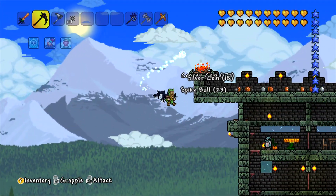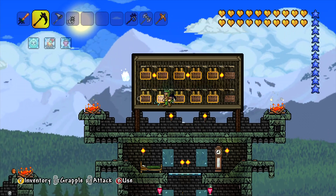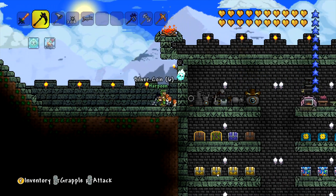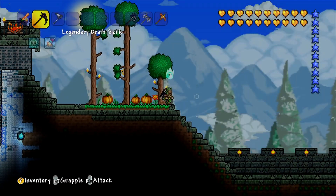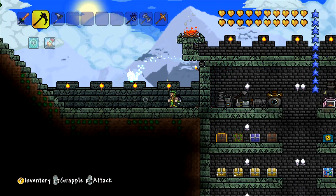I hate goblin invasions because they just leave spiky balls everywhere and they suck. They absolutely suck, I hate them. Grab all these - oh look at this down here, a nice big pile of cash and even a weapon. Get rid of them. I don't like throwing stuff away, but I have stacks upon stacks of spiky balls. Don't need them.